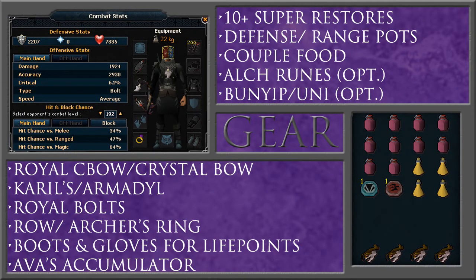This inventory setup here is for Soul Split. You're going to want to bring 10 plus super restore potions. Defense and ranged potions are a little overkill — they don't do that much damage. You especially really don't need defense potions unless you're a low defense level. Range potions you can bring to increase your DPS just a little bit. Bring a couple of food just in case, and if staying a long time, bring alch runes to alch the rune full helms and rune chain bodies that they drop occasionally. Bunyip is only necessary if you don't have Soul Split.